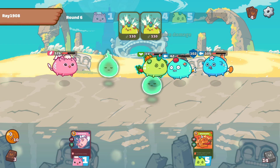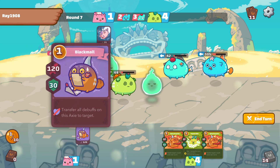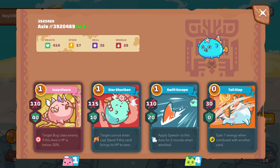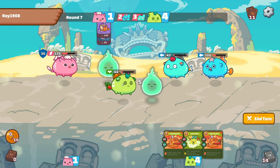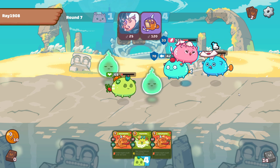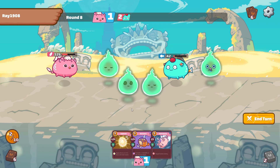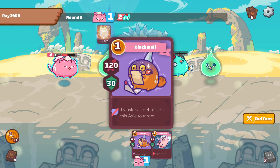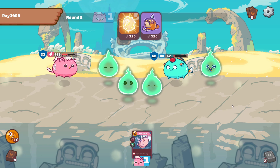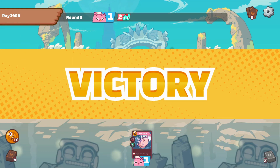We've got two energy and two low-health axes - basically the same as them. Do I take out their backliner? I think I do - I'm playing first, I take out their backliner. I don't think they have enough shield to survive. We get the kill, they get the kill on our front line. I play first - boom. Game over. Beautiful - that was a nice, satisfying close game. Enjoyed that one.